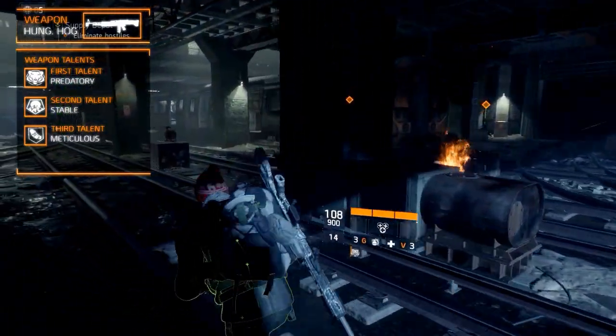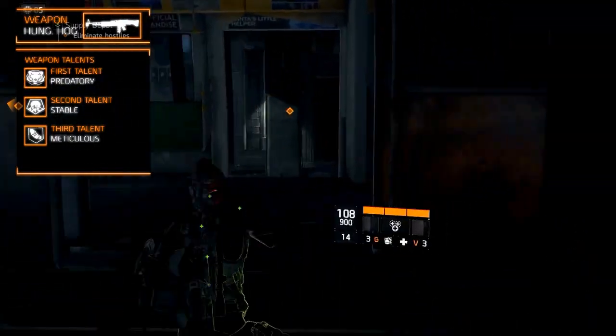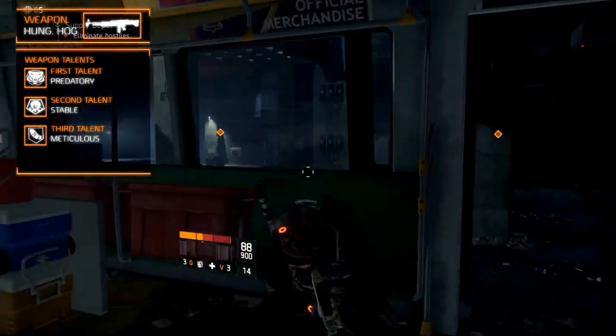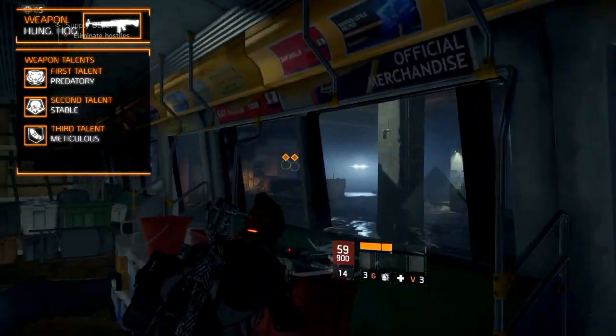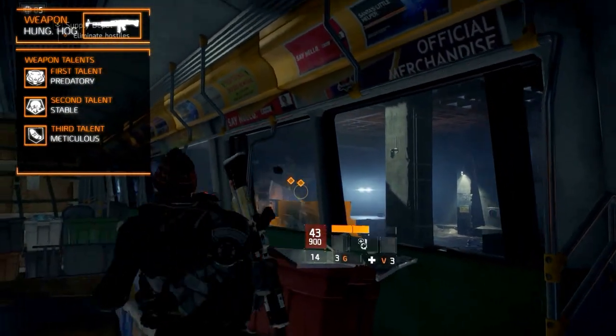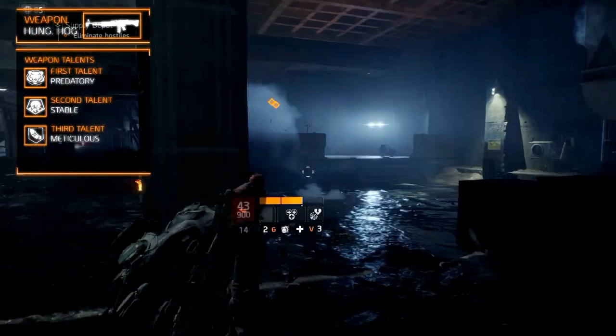The third weapon talent is Meticulous, which applies a 25% chance of instantly refilling the magazine when killing a target. These talents make the weapon ideal for sustained fire and so it fits right into the support role. Alternatively you could recalibrate some of the weapon talents if you're interested in a different build, but we recommend equipping another variant of the M60 in that case.